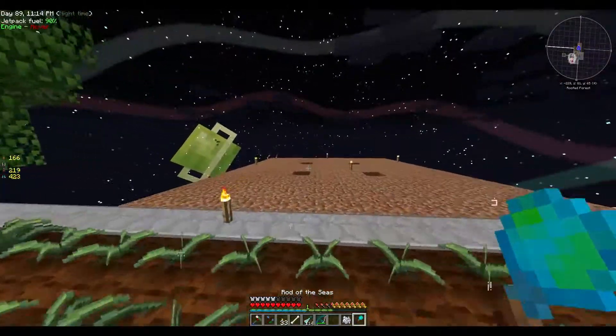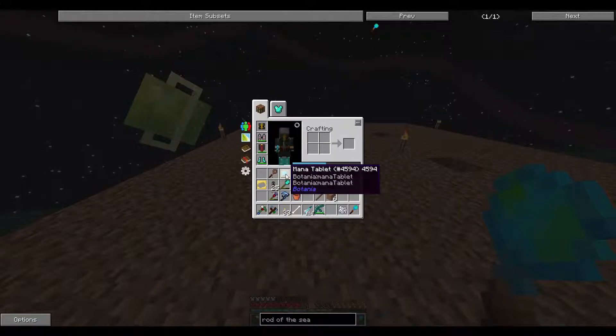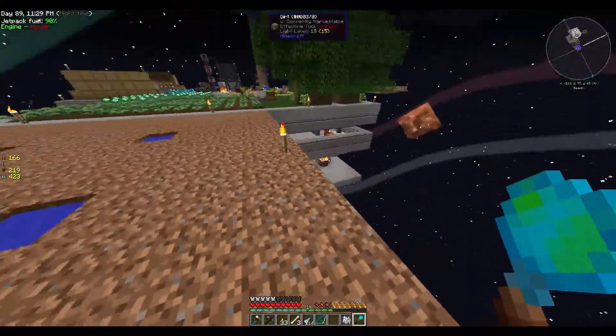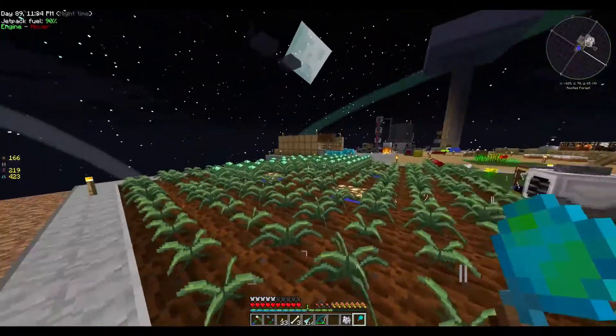So with the Rod of the Seas, if you have mana in your inventory — a mana tablet, or a ring with mana — you can create water, which is quite convenient in the long run. You don't have to go over and fill the buckets and whatever.